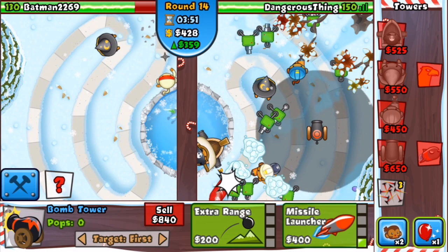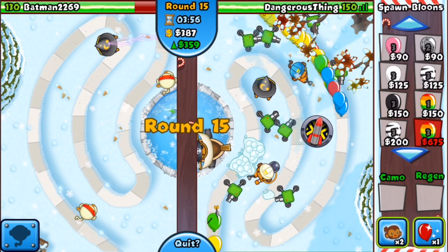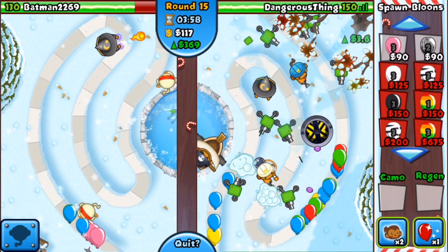He saves the day last second by placing the apprentice tower — that was really great thinking on his feet. For a second I thought he was for sure gonna let them through. But he only has one apprentice tower and he's got the lightning spell, so I'll just work with various combinations of balloons with leads snuck inside. We'll see whether or not my lead strategy is gonna bring this guy down. Let's get the upgrade path on the cannon — round 15, things are gonna start getting a little bit faster.